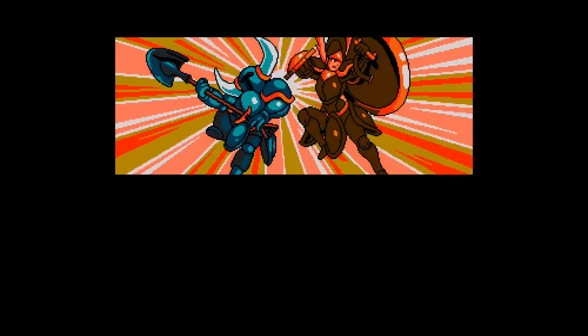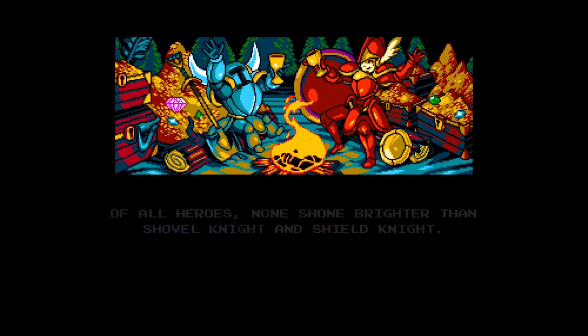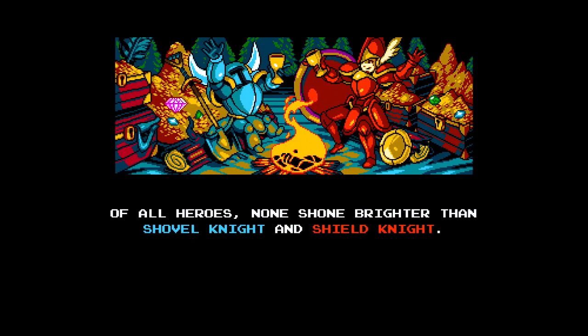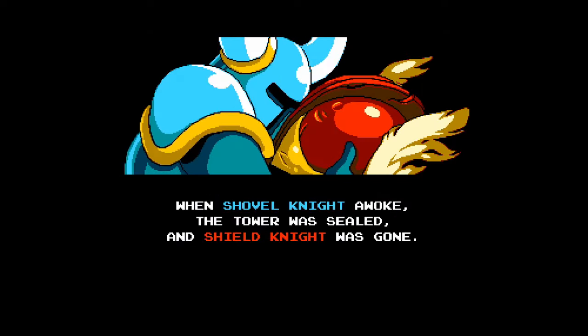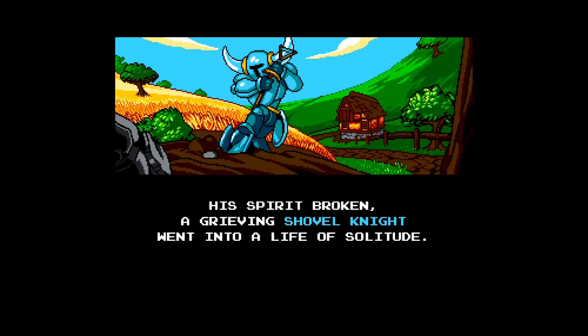Booting up Shovel of Hope starts with a cutscene exploring the events of what happened leading up to it. Shovel Knight and his lover, slash best friend, slash some other third thing, Shield Knight, wandering the plains of wherever this game takes place. Until one day, Shovel Knight and Shield Knight go to the Tower of Fate and try to get some kind of magic amulet there at its keep. But unfortunately they are unsuccessful and Shield Knight is lost to the Tower, as Shovel Knight makes his escape. Since then, he's become a farmer, losing hope in the whole adventuring thing after losing his best friend.